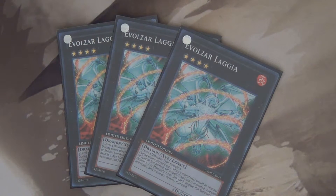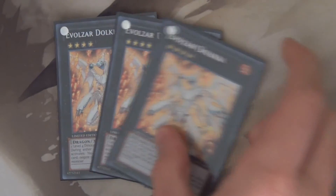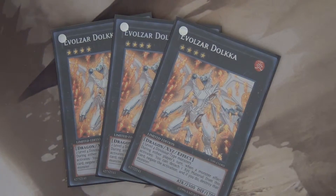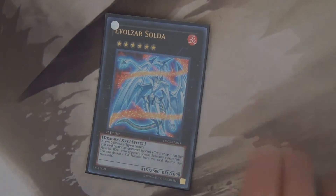We're going to move on to the extra deck now. Like I said it's incomplete, but we're going to start off with three Evolzar Laggia — these are the Solemn Judgments on legs that I was talking about. Next we have Evolzar Dolkka — these are the Breakthrough Skills on legs. And finally I only run one Evolzar Solda because that's all I have. He's pretty cool — he can destroy things and stop himself from being destroyed.